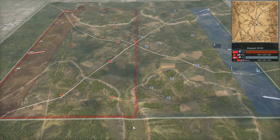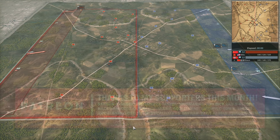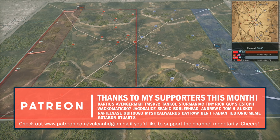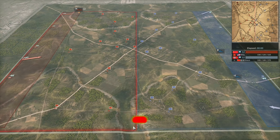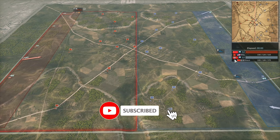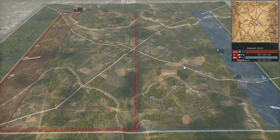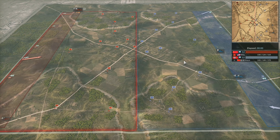Hello guys and welcome to a new Steel Division 2 video. In this video I have game 1 of the best of 3 between Nilla and Sean in the semi-finals of the Season 2 playoffs of the Steel Division League. They are playing on Haros Haier, with Nilla on the Soviets playing the 184th Rifles with a Vanguard deployment, and Sean on the Axis side playing the 14th Infantry with a Balanced deployment.